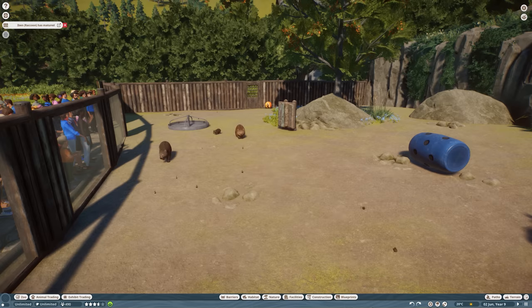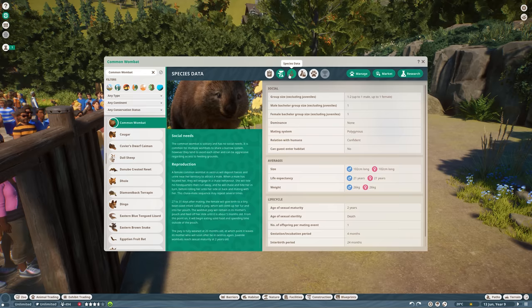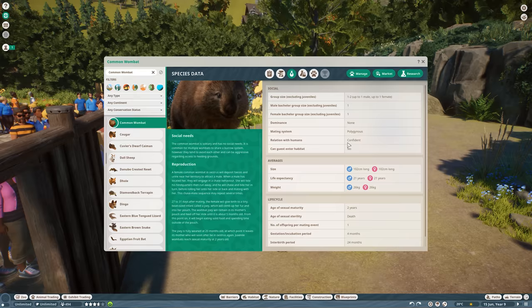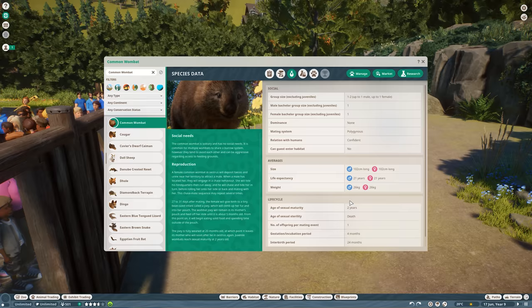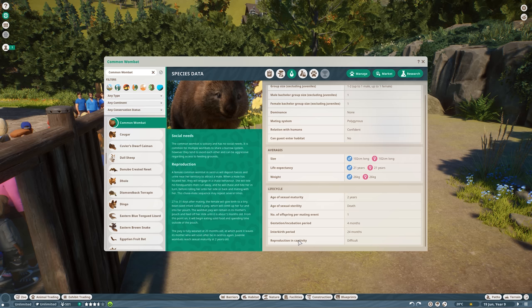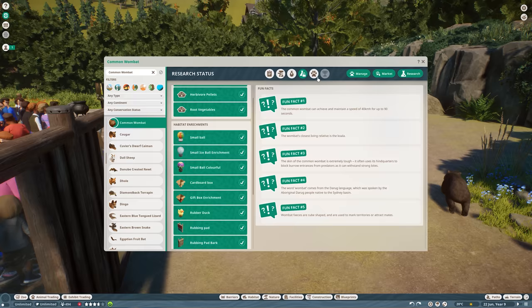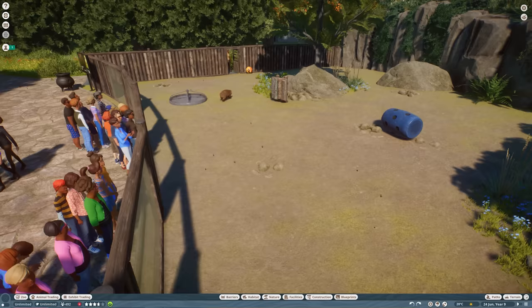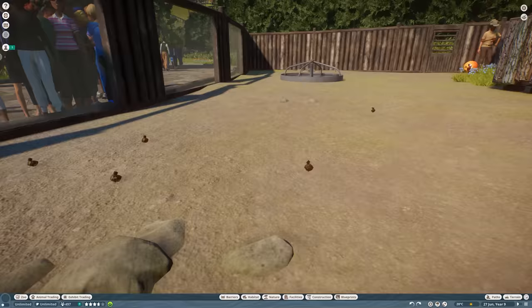Let's check out the Zoopedia for the common wombat. The common wombat is least concerned. It lives in Oceania. The fence needs to be only one meter. In one habitat, you can have up to two of them — one male and one female. They are quite confident with humans but guests cannot go into the habitat. They have one offspring per mating event and live around 21 years. Reproduction in captivity is difficult — I actually had to wait some time for them to breed. The fun fact: common wombats have square poops.